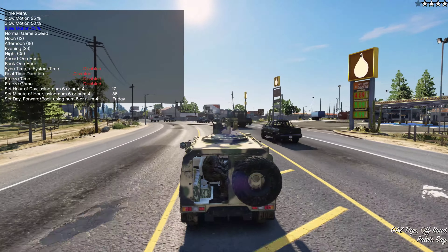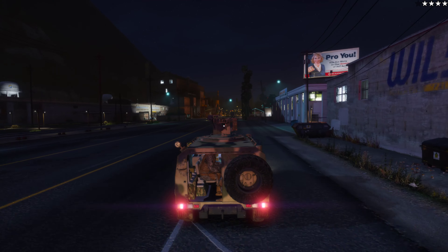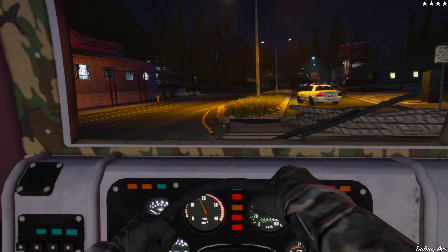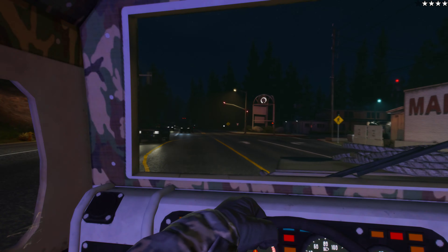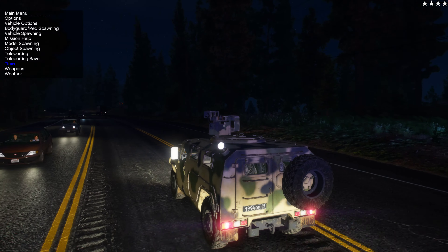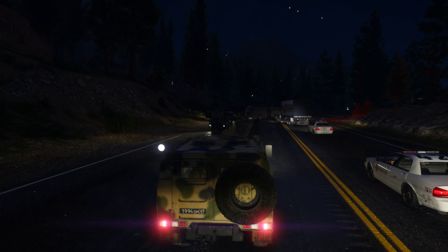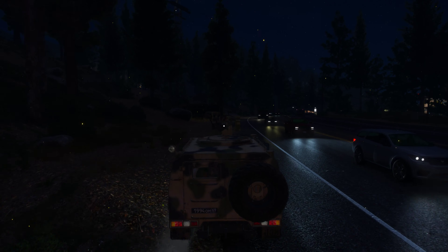Let's switch to night real quick. There's nothing really fancy about this at night, except you have the lights working, but I think that should be a given. Let me fix the vehicle so all the lights are working properly. You can turn on the extra lights — again, nothing really too fancy. Looking at the interior, you can see the dashboard is lit up as well. Brake lights are working, and when we reverse, reverse lights are working as well. So basically all the standard GTA features — nothing extraordinary, but I'm just showing you this vehicle has them.